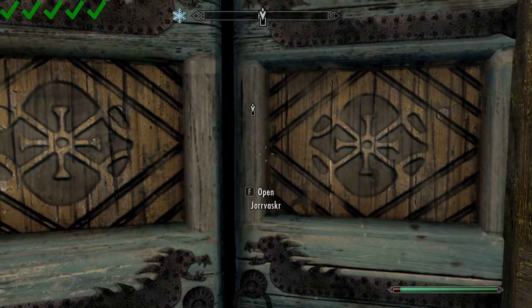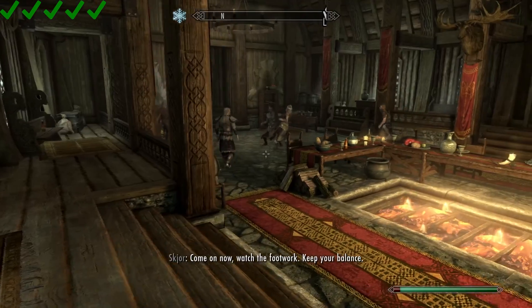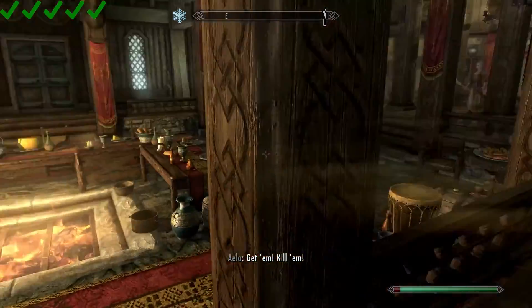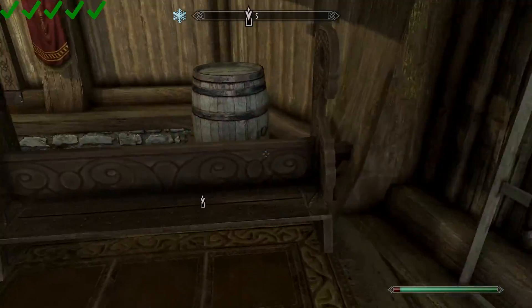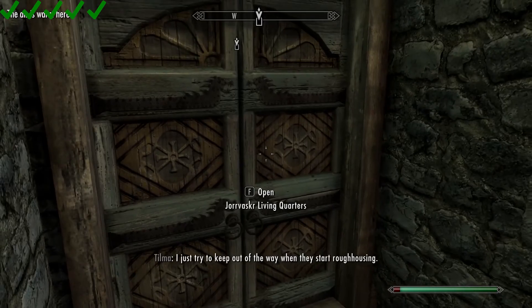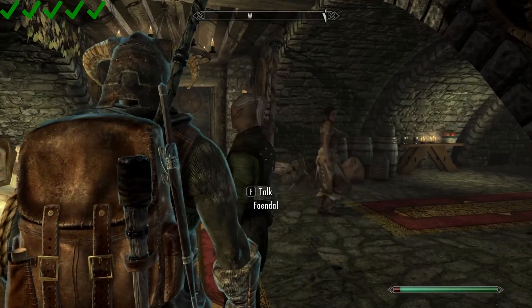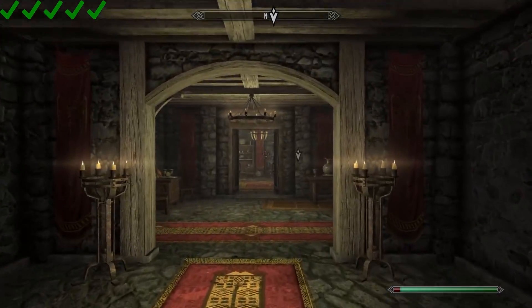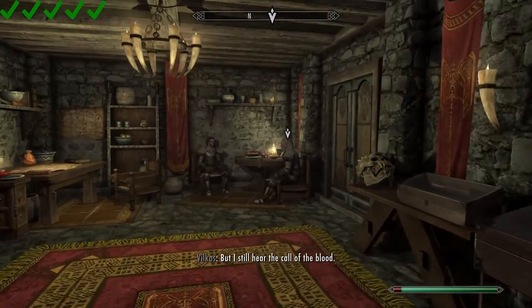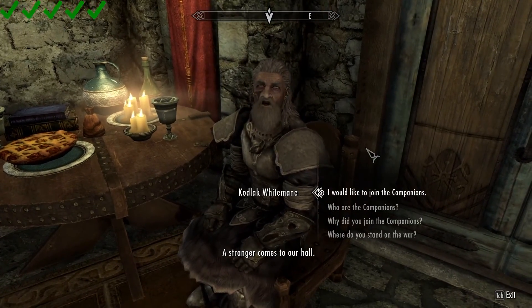As we approach Jorrvaskr — the Companions headquarters — it looks like they're in here just beating the crap out of each other, which is a great thing to see when you first walk in. You have to go down here to actually talk to their leaders. There are so many people in this place. Vilkas and Kodlak are down through here — let's talk to Kodlak.